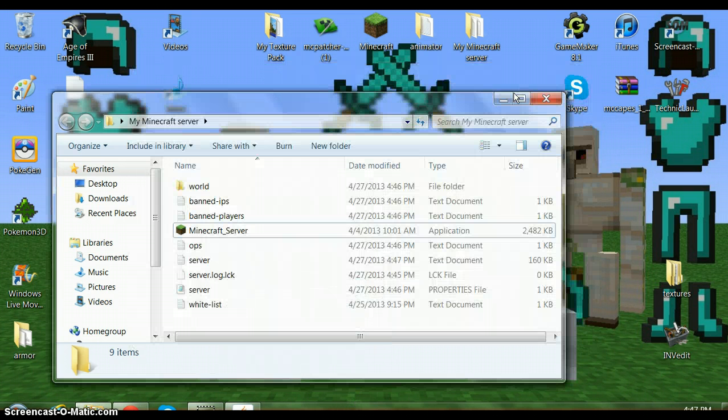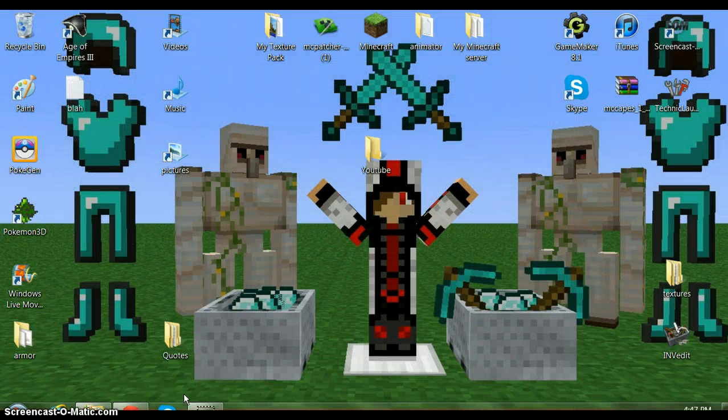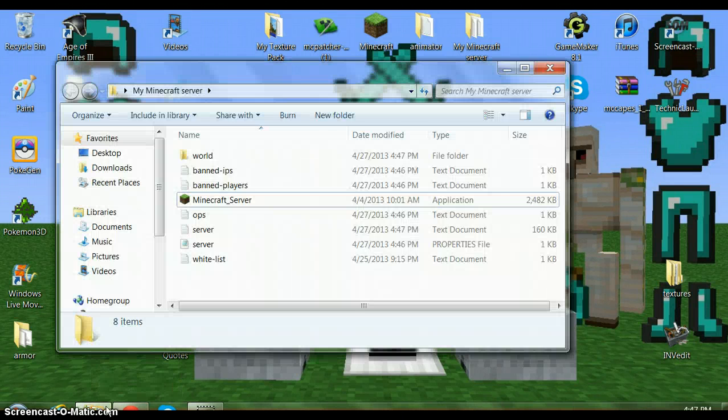The screen recorder just went berserk — it went behind my tab, so I couldn't hit done. But okay, it's back. The Java window closed. Now all these files should pop up.